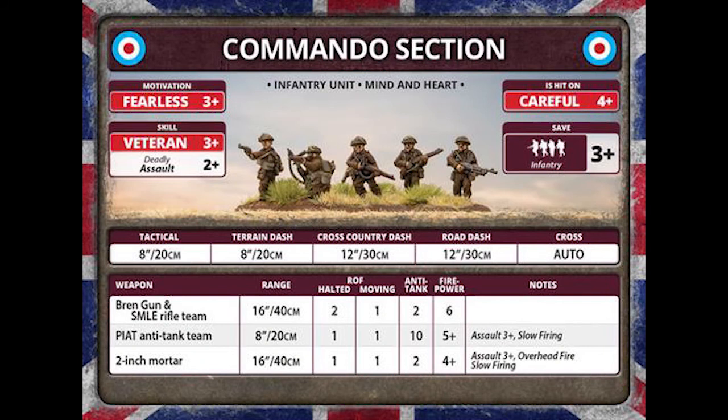Our first unit card is the commando section. We have a hit-on of 4+, motivation is 3+ — they're fearless. Our skill rating is 3+, and they are deadly in assault, giving them a 2+ assault rating. That is fantastic for any infantry commander who's a big fan of assaulting. That 2+ is going to make opponents second-guess assaulting or being assaulted by these commando sections.